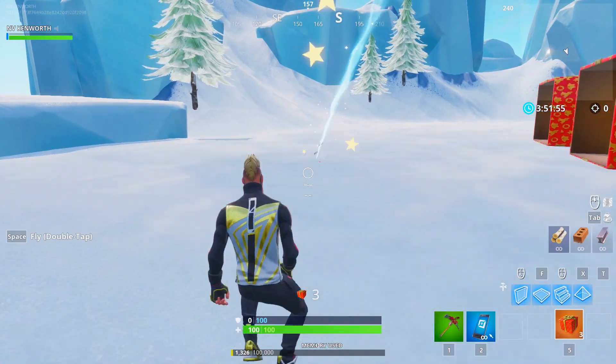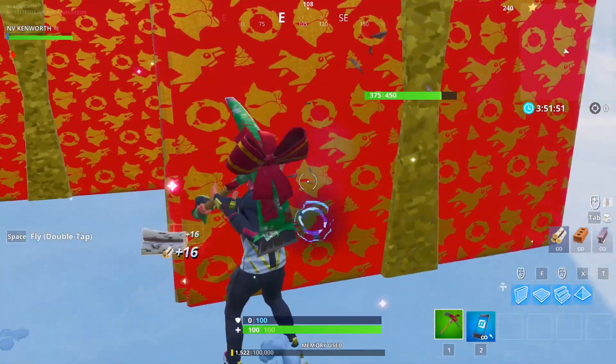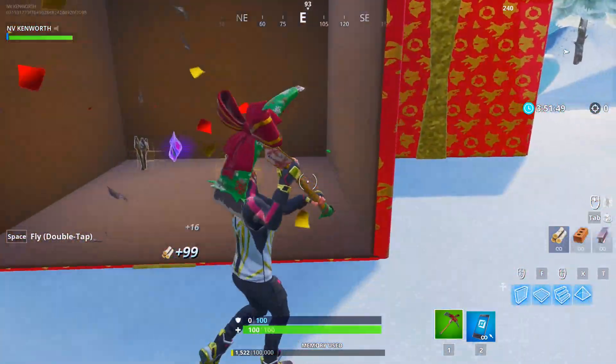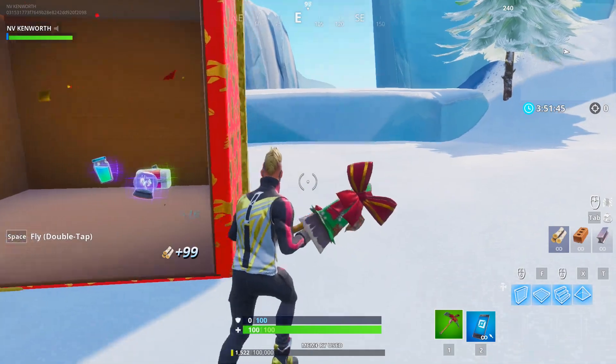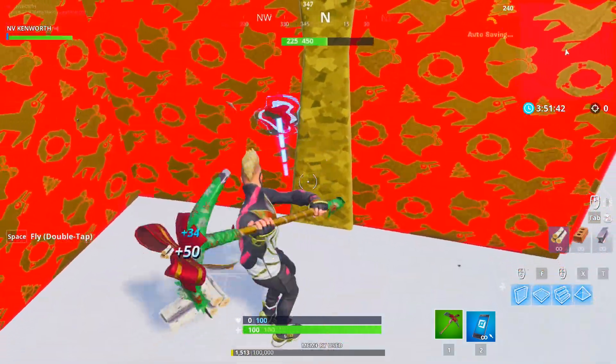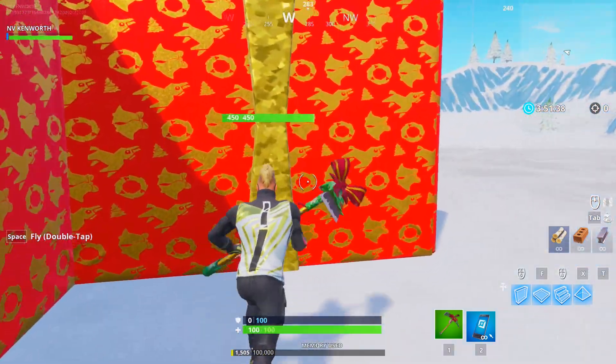We keep getting the same ones. Let me try rapid fire — boom boom boom. We better get something good. Give me a sniper or a quad launcher. Is it always like the same four things? More healing. Come on, buddy. Gold thermal again — is there a sniper in this?